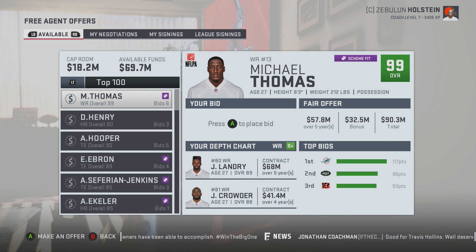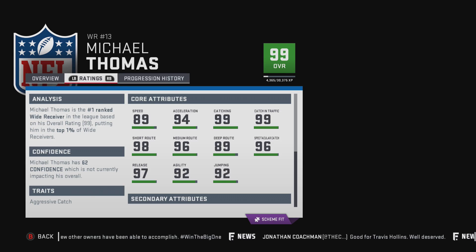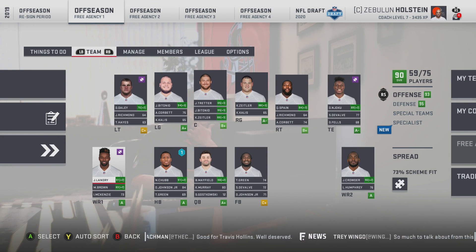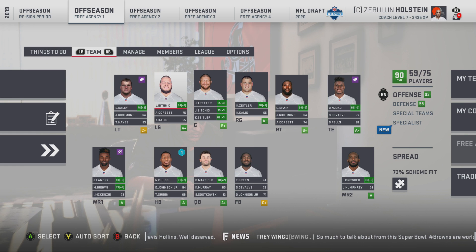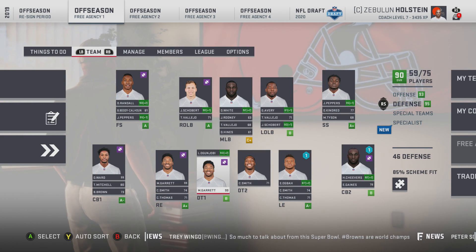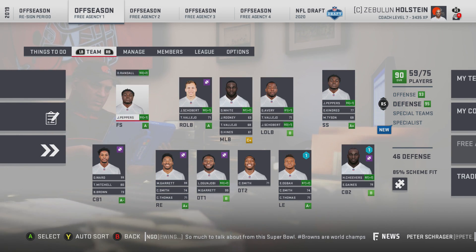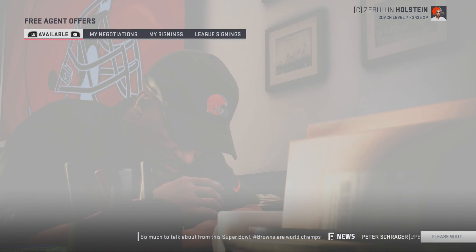Michael Thomas is in here — wide receiver not a big need for us. I want taller guys but clearly it doesn't matter that much — we have an 89, an 88, an 81, and it's only going to get better. I'd be looking more for offensive line. DT is the biggest need, and I guess cornerback. Let's take a look at the DT available — 81 overall, that's perfectly fine, kind of what I was looking for.